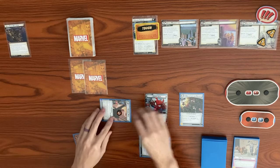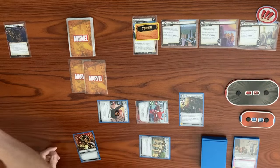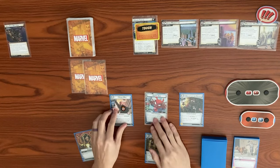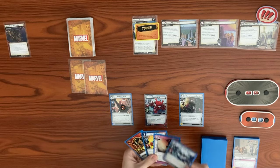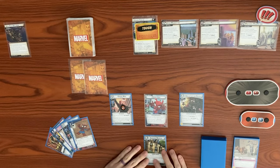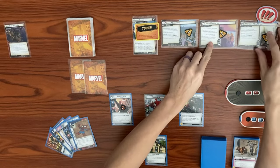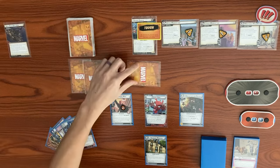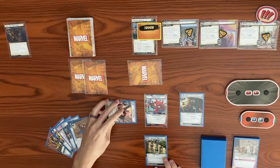Otto's going to thwart for one from Lower Manhattan. Spider-Ham's going to thwart for two from Midtown Manhattan. That ends our turn. Let's ready back up, keep this double in our hand, and draw back up to our hand size of five.